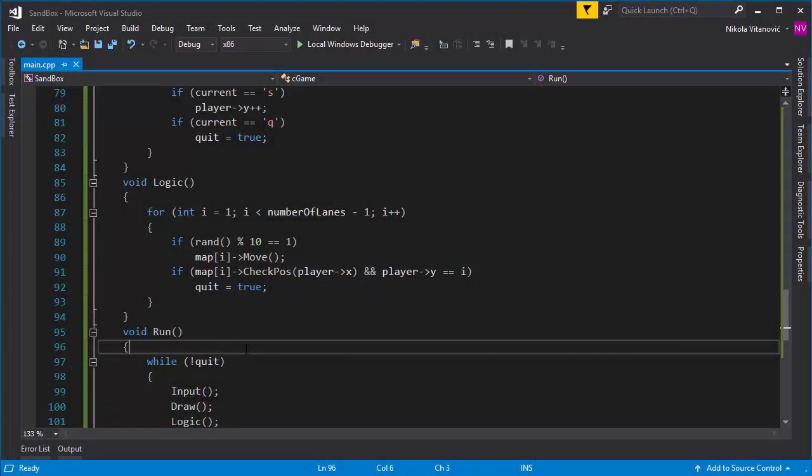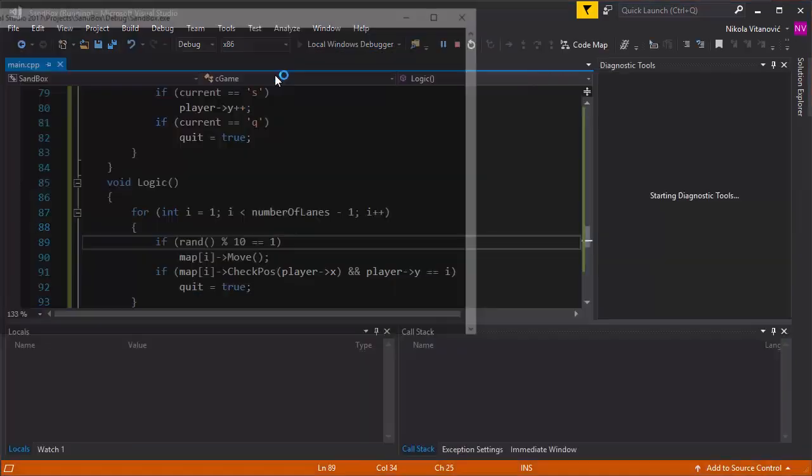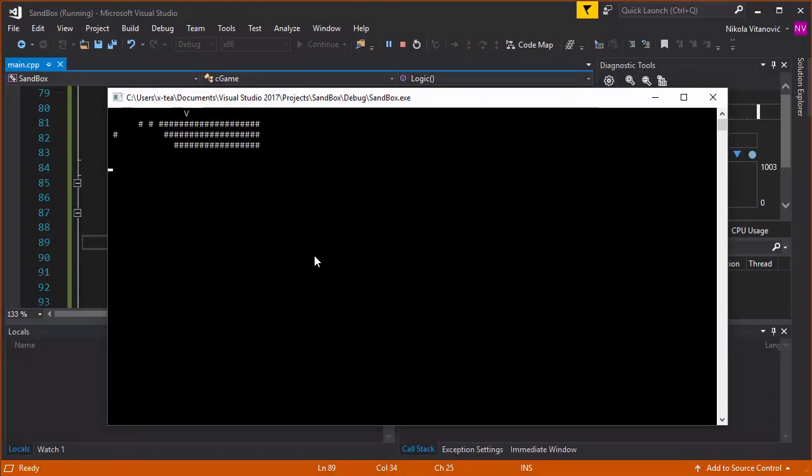Hello and welcome to my 24th tutorial. In the previous two parts we started creating a simple cross-the-road style game, or old-school Frogger-like game, where our player needs to cross the road without getting hit by a car. We finished the collision part and the part where the cars move, and this is the product we have so far.